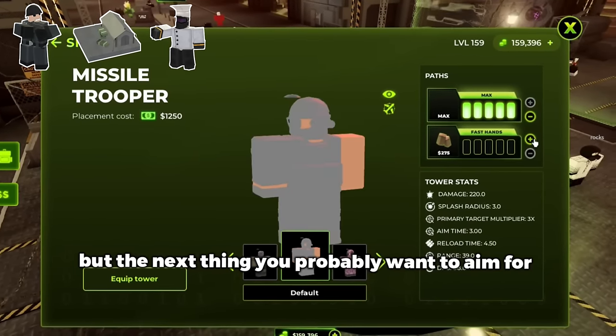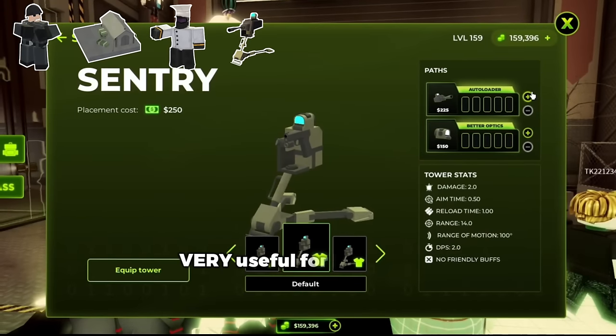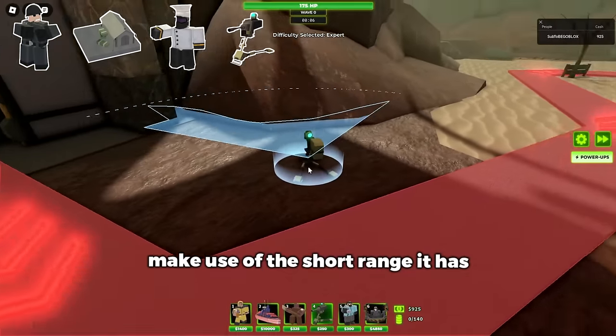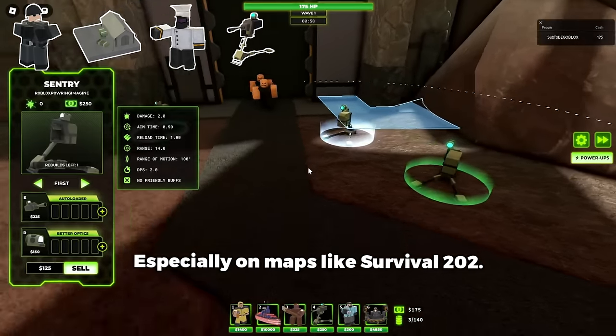The next thing you probably want to aim for after those main three is the Sentry. The Sentry can rebuild itself, being very useful for boss fights. It has good stats and good bullet piercing as well, so as long as you know how to make use of the short range it has with this cone thing, then it can be super good, especially on maps like Survival 202.